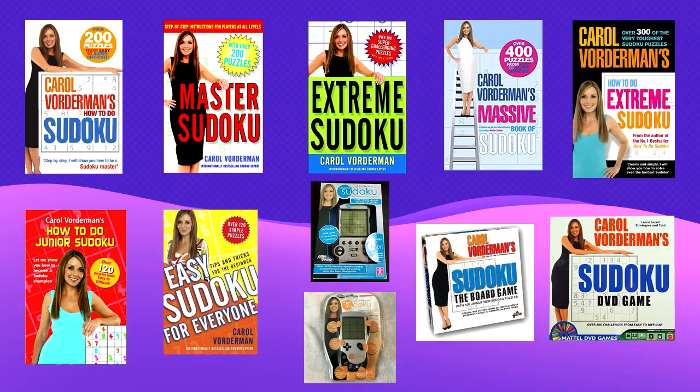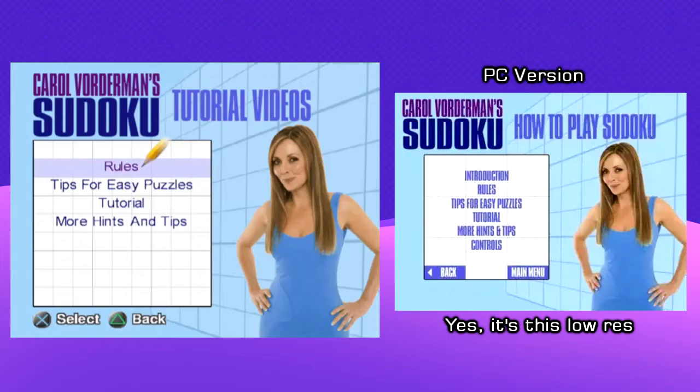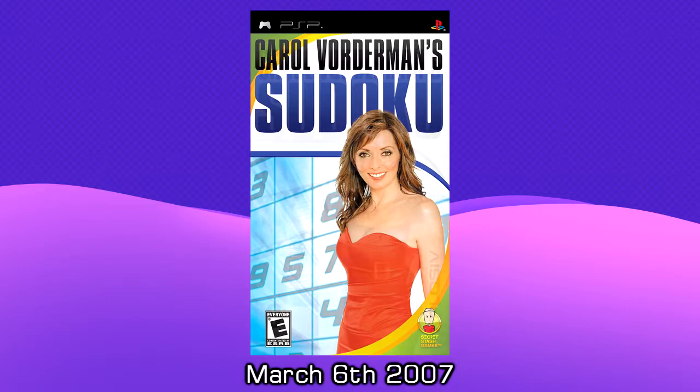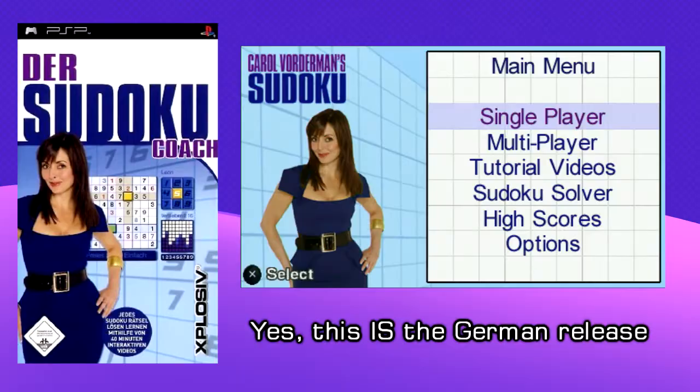All of these were released in the US, including the final game for this video — Carol Vorderman's Sudoku for PC, PS2, and PSP. I was able to look at all three versions a little bit. The PS2 and PC releases seem to be identical, judging from a lone screenshot I was able to find of the PC version. However, the PSP version is slightly different in its menu designs, and has a renamed multiplayer option. Carol Vorderman's Sudoku came out in North America on March 6, 2007, a little over six months after its original British release on August 25, 2006. It was also released in Germany under a different name, whose English translation is The Sudoku Coach. I'm not sure why her name was removed from the title, because it's the exact same as every other version, which features her likeness prominently.